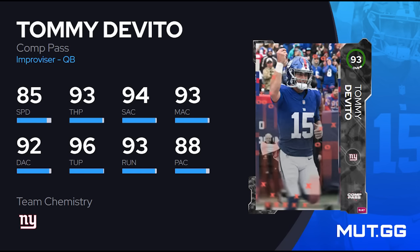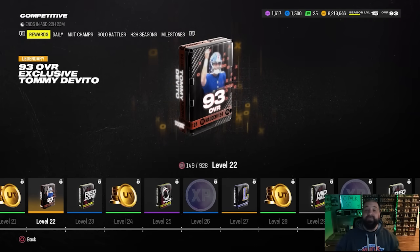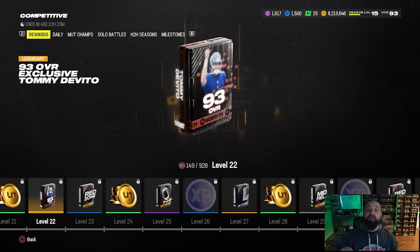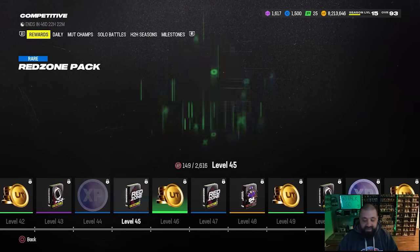At level 22 you get your first exclusive player reward - a 93 overall Tommy DeVito. The attributes are solid, and if you're in the top 1000 you unlock a special ability bucket giving him Pass Lead Elite at six AP plus Hot Route Master for two AP - that's all eight AP on one player. The big L on this card is if you're not in the top 1000, you don't get Set Feet Lead or Hot Route Master. There are so many better inexpensive options at quarterback, like the 91 overall Baker Mayfield from the Zero Chill Field Pass or the 93 overall Johnny Manziel from the Campus Hero Field Pass.